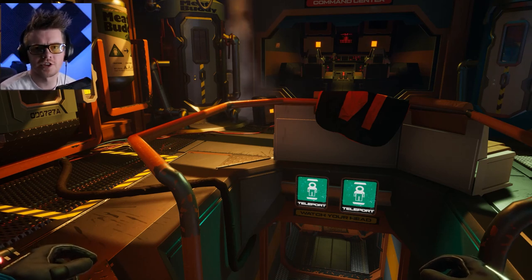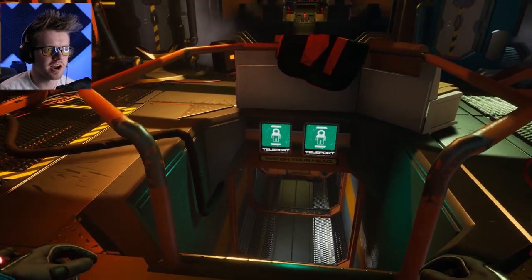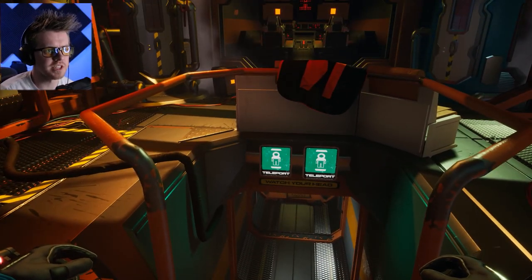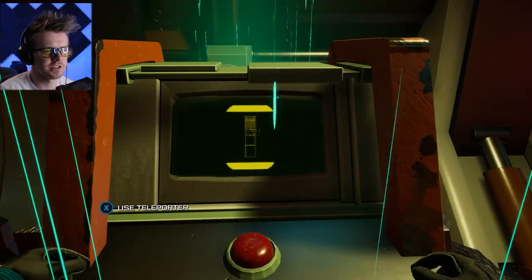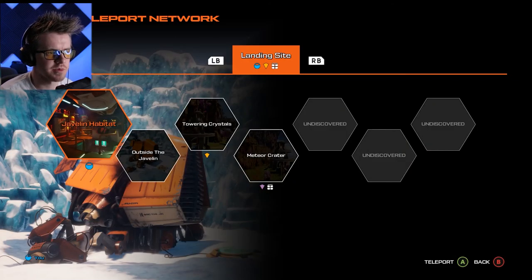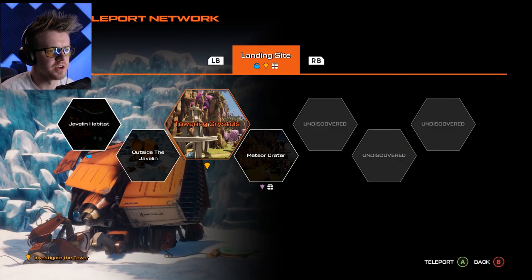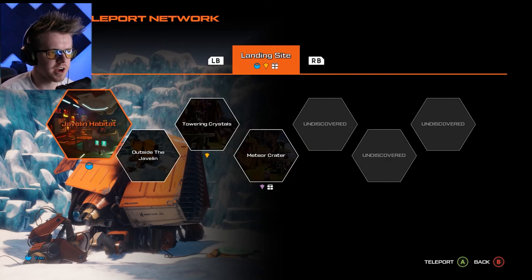For those who want an actual how-to on how to get the proton tether, or the grapple gun, whatever you want to call it — it requires an undiscovered element. I'm gonna show you exactly how to get it. First things first, you have to unlock your jetpack so you have to be able to do a double jump. If you have the teleporters unlocked, you're gonna go to the meteor crater.